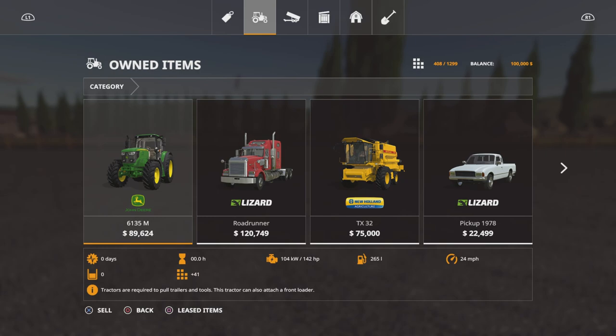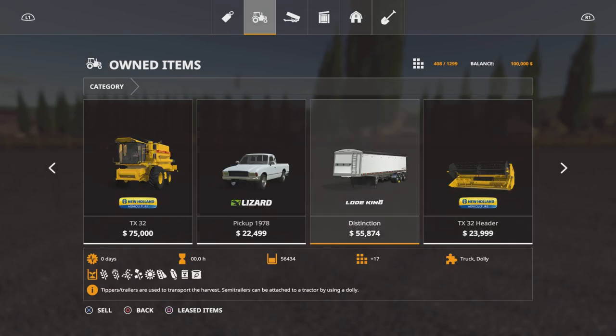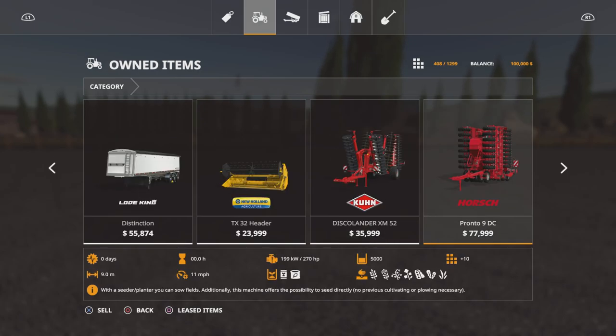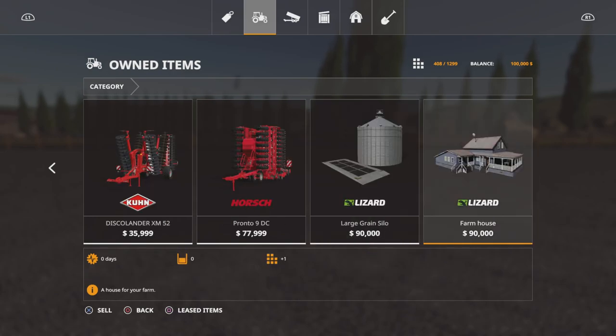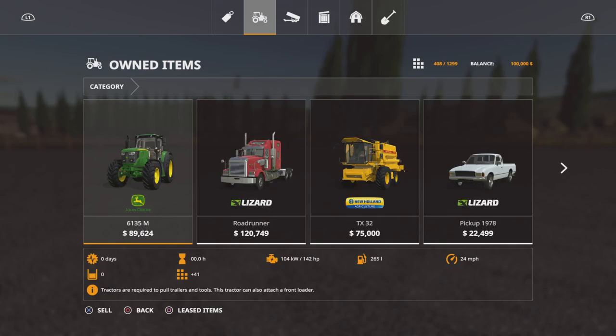Into the garage. Our slot count on New Farmer is 408 out of 1299. We start with the John Deere 6135M, Lizard Roadrunner TX-32 New Holland, a pickup, Lode King Distinction, a header for the TX-32, a cultivator, a cedar, the silo, and the farmhouse. That's all you start off with. If you come onto this on Farm Manager or Start From Scratch, it's still 408 — you just don't own any of the land.